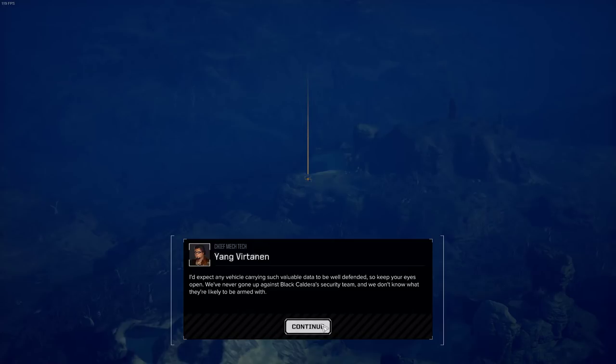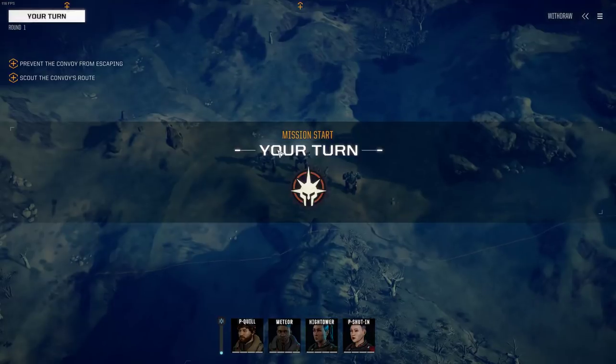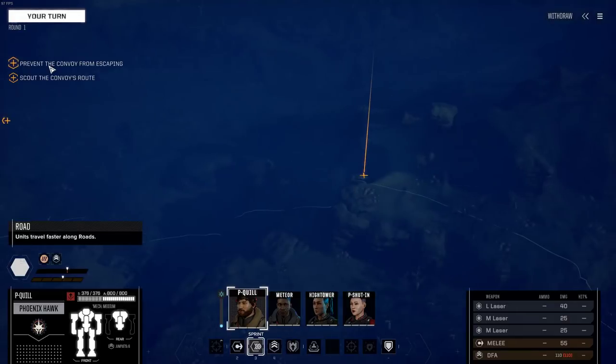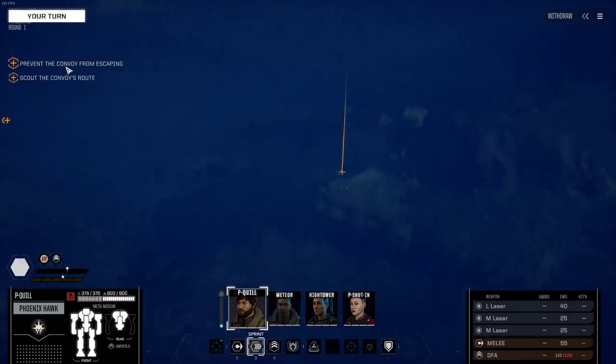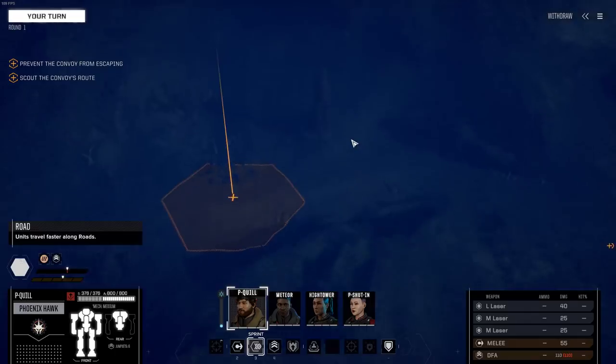Never gone up against Black Caldera's security team — we don't know what we'll be armed with. Odds are high. Any transport you stop will issue a distress call. You're going to want to bug out quickly after you get what you came for, so I'm marking an evac zone on your map. Make your way there once you finish the job. This might be in flashpoints — it does feel like it is a little bit more important. You said you'd mark the evac zone on the map, but that's like the convoy's escape zone. I actually don't know where my evac zone is.